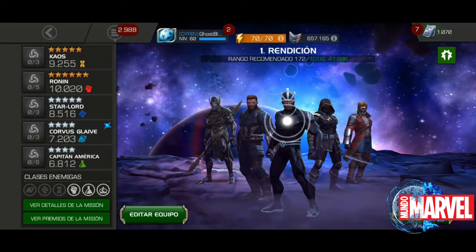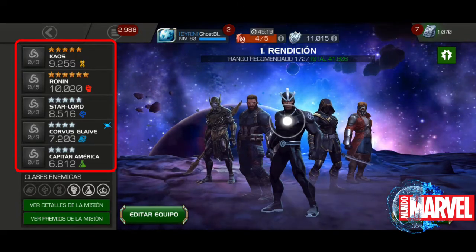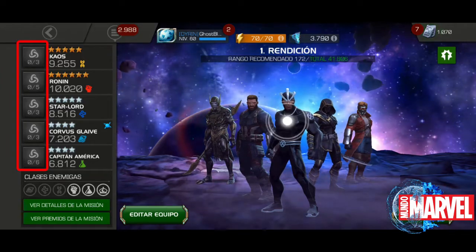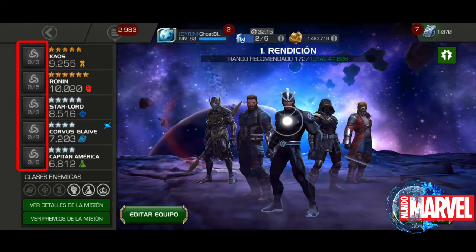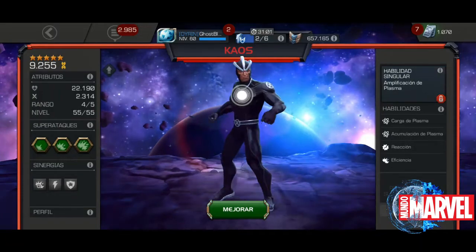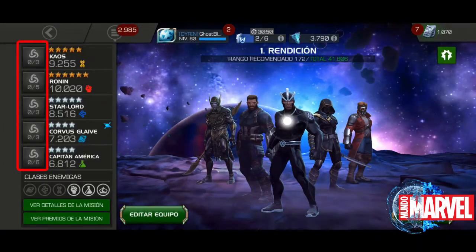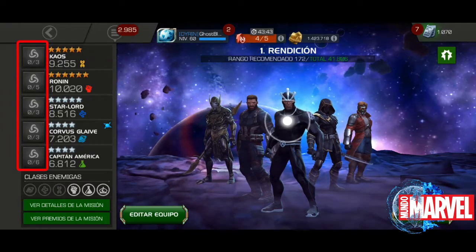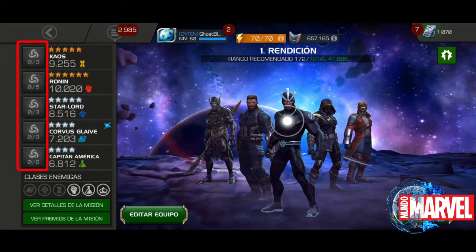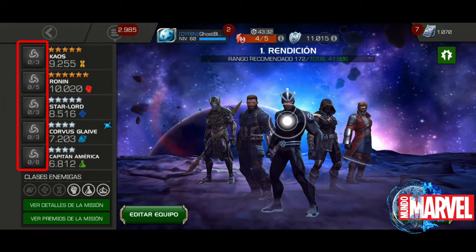A tu mano izquierda tenemos la descripción de las estrellas, los nombres y la potencia de tu personaje según sus clases. Tenemos este cuadrito que, si le das clic, entra a la descripción del personaje para que puedas ver todo lo que tiene. Los numeritos que ves — 3, 5, 3, 3 y 6 en el caso de Capitán América — representan el número de sinergias que puede tener este personaje.